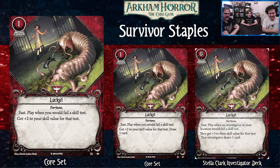With level three Lucky, any investigator at your location who would fail a skill test gets plus three to their skill value and draws a card. I really like this card design — it's just so much better than level one or two, because it's a card for survivors specifically, as opposed to level one which anybody can play.